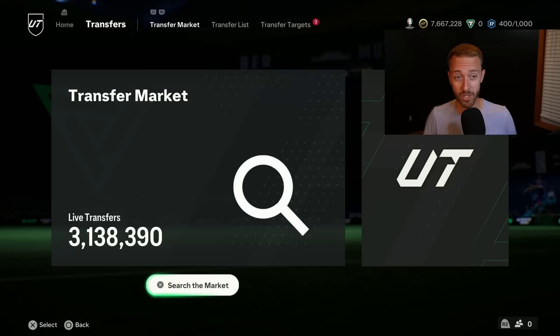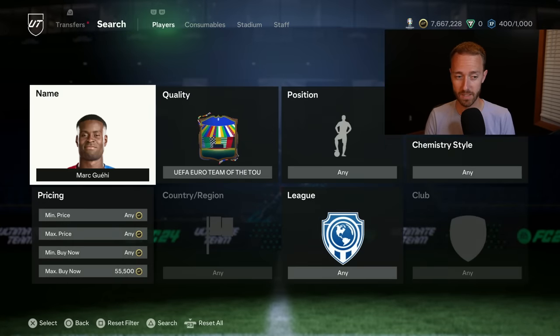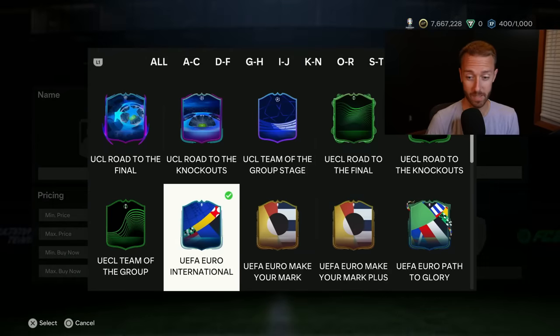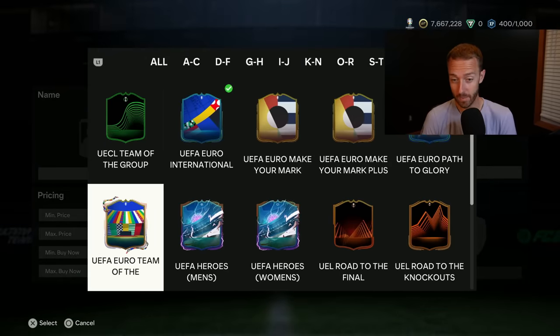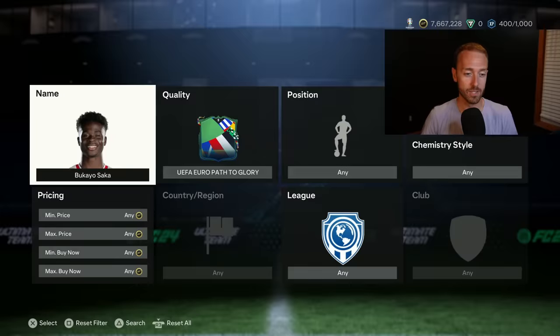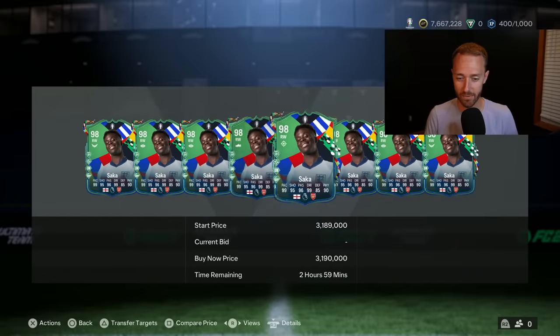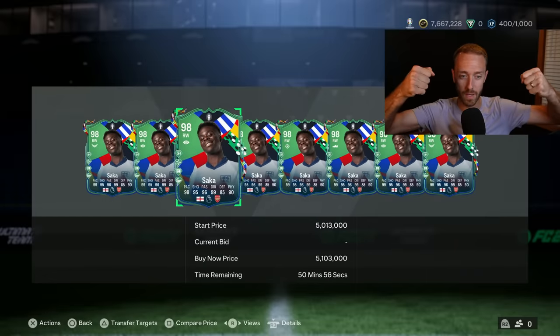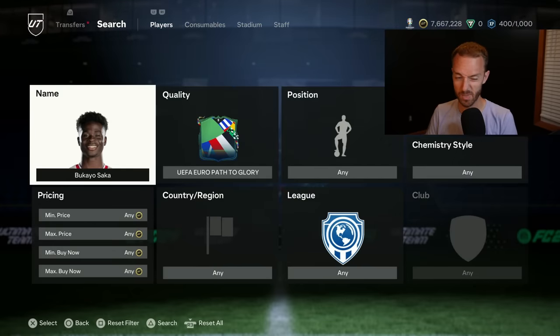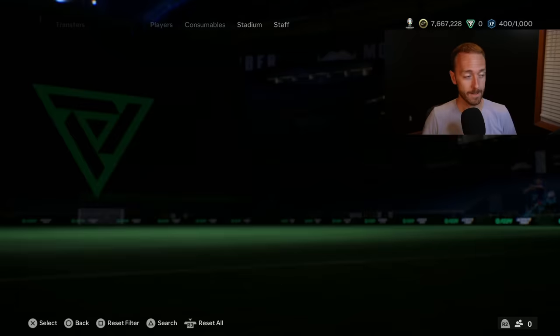Watch out for also today as part of content: International Stars, because they haven't dropped any Copa America International Stars yet. Like they usually do for the World Cup, there are big content pieces planned around the finals and who wins. They might even update some of these cards — this could impact prices on some of the Path to Glory cards like even Bukayo Saka. They could give him a dynamic image. Remember after the World Cup they gave all the Argentinian live cards dynamic images of them holding the trophy — they could do that for Saka today if England win, same for Spain.